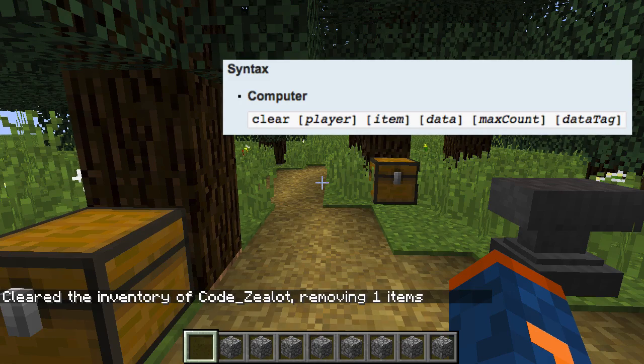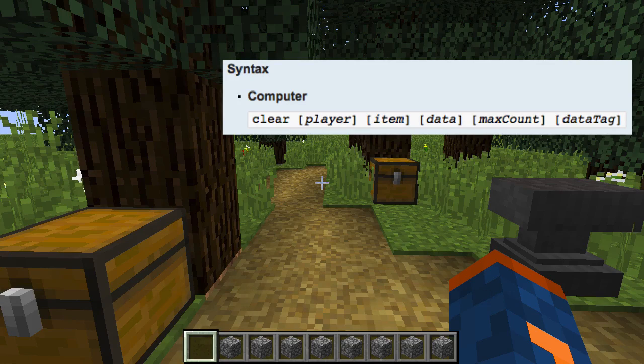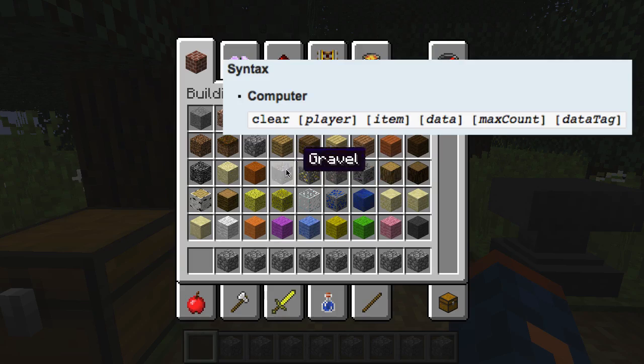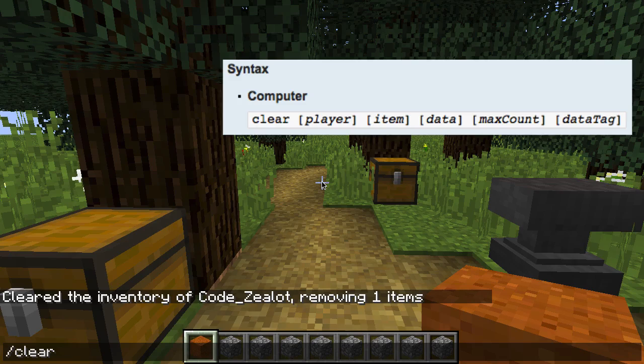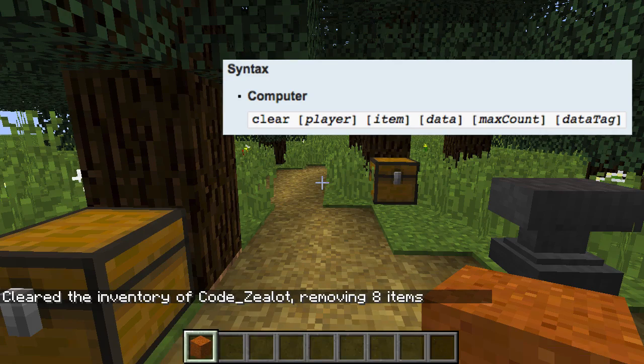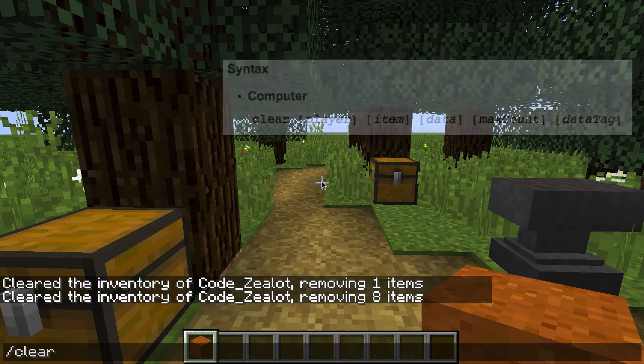Now let's use the clear command one last time to get rid of the rest of the cobblestone. First let's make sure we have another item in our inventory so we can practice removing just one type of item without a custom name. Type out clear, target ourselves, then specify cobblestone as what we want to remove. We've now removed all the cobblestone in our inventory. We can clear our entire inventory one final time by simply typing out clear.